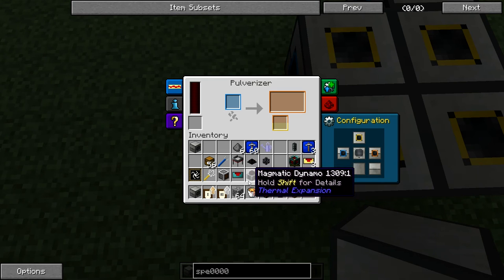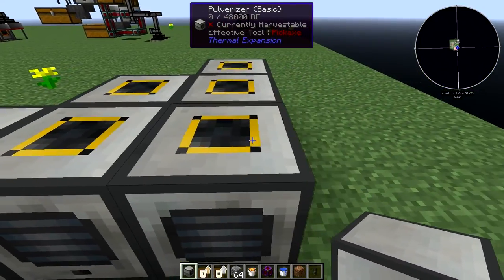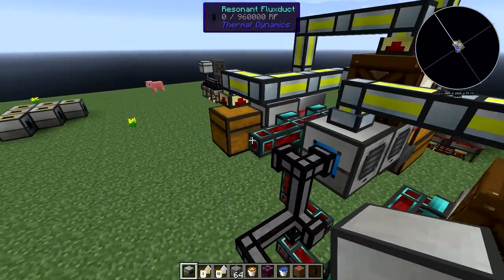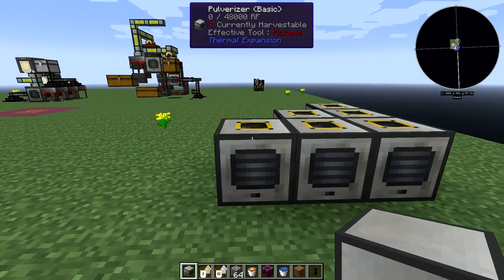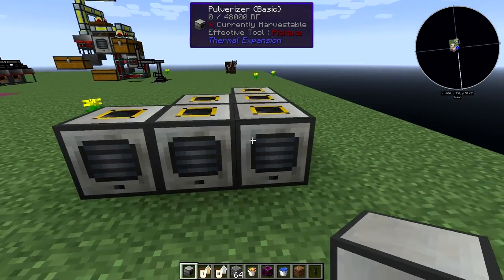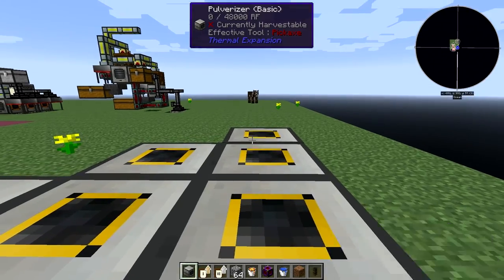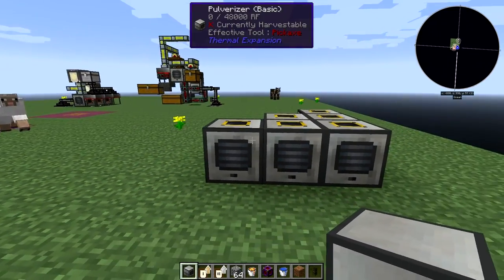If you pulverize cobblestone you'll have a chance to create sand as a secondary output, so we're going to use that at the top. Because of how this is timed we won't actually need to use those - I was trying not to waste resources and push it back into the machinery, but it doesn't have time anyway. These all work at exactly the same speed assuming they're all upgraded the same. It looks like I've already preset this one, so these should all be the same.